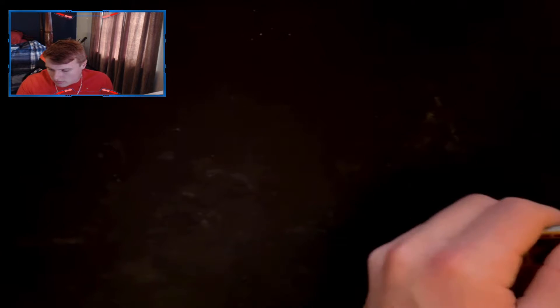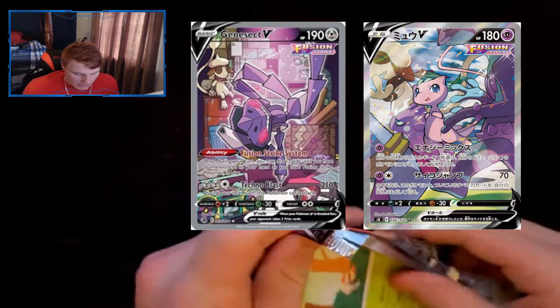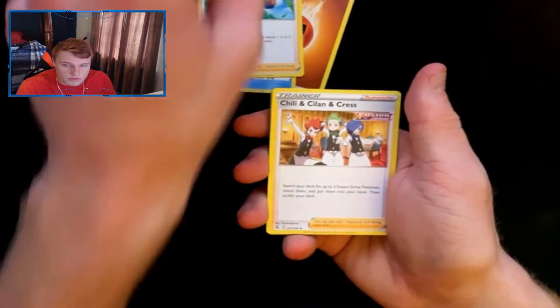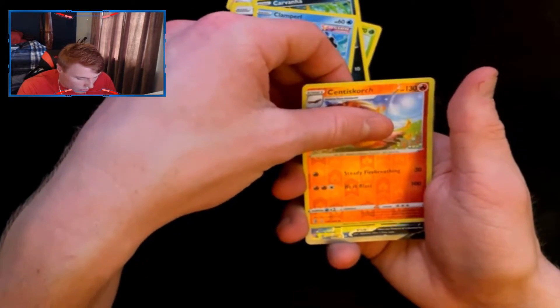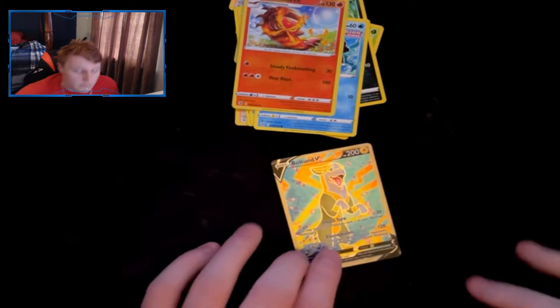Let's get into the next pack — Fusion Strike. You want one of the Mews in this pack, or a dancing Genesect, any of the alternate arts. Guessing energy — I'll go Metal... it's Fighting. We get Lapras — that Lapras card actually looks kind of cool — Grubbin, Rotom, Barbaracle, Clampearl, Sentret... and we got a Boltund V! Wouldn't be a Fusion Strike opening without a Boltund V — I think that's a full art.